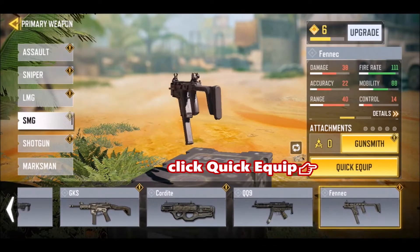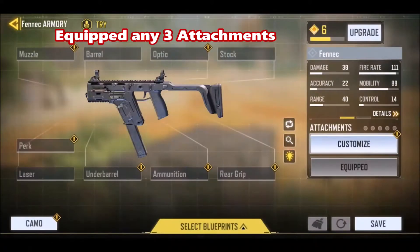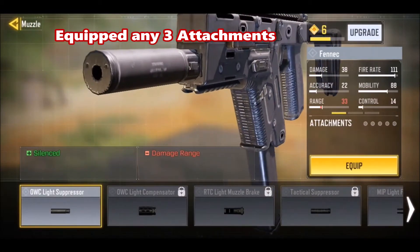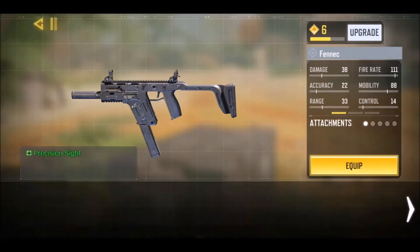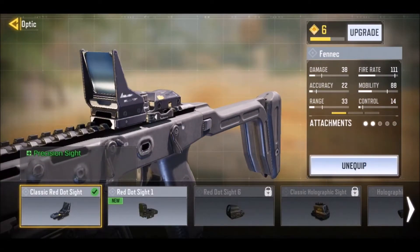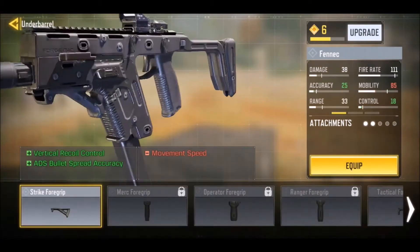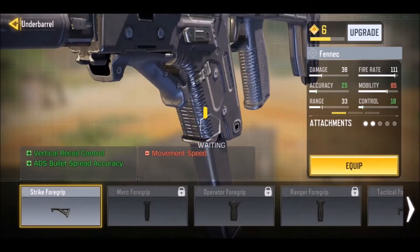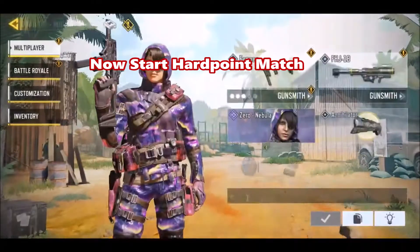Click acquire, then go to the gunsmith and acquire any 3 attachments. Attachment 1, attachment 2, attachment 3 — any 3 attachments are compulsory.